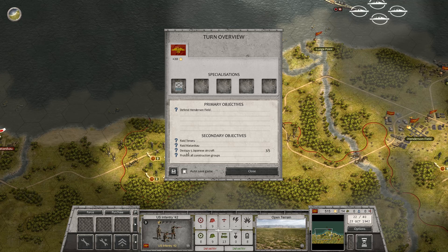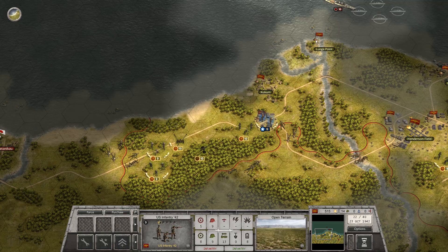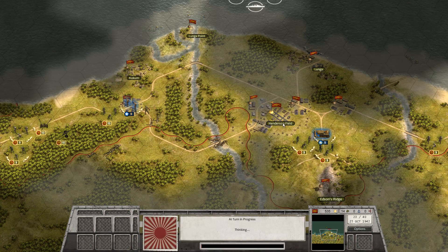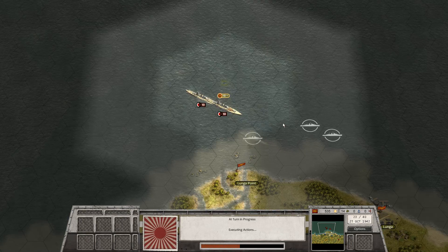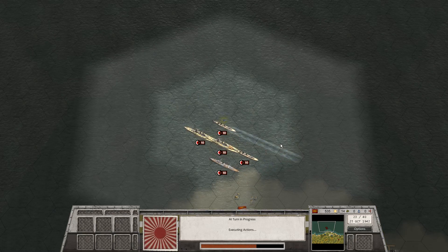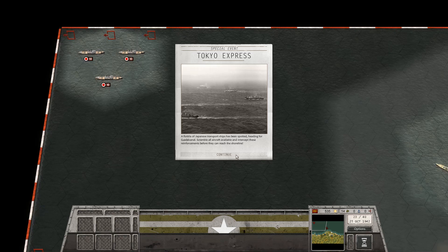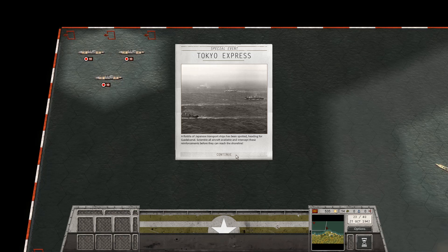This we may or may not get, depending on if they have any more bombers. We are still trying to protect the construction groups. I'm not sure how much pounding the battleships will do to the Seabees. It's kinda unfair. Looks like they got two destroyers and a cruiser, and now a flotilla of Japanese transport ships has been spotted heading for Guadalcanal. Scramble all available aircraft and intercept these reinforcements before they reach the shoreline.